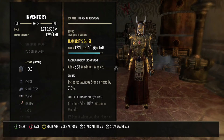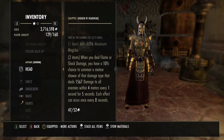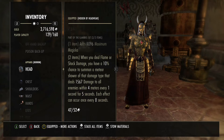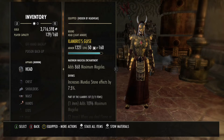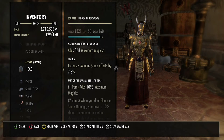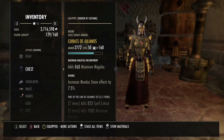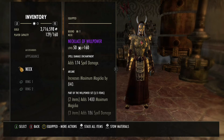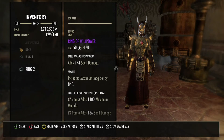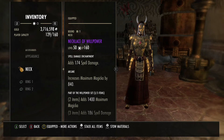I use Ilambris as my monster set. Ilambris is just the best, hands down — this is the best set you can use on a Magicka Sorcerer. It's great for single target and AoE; it's just amazing and it gives you Max Magicka as well. Then I've got 5-piece Julianos — I run a 5-1-1, everything in Divines. And I have the Jewelry of Willpower as my second set.